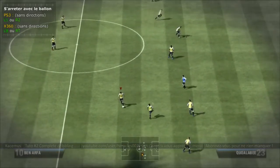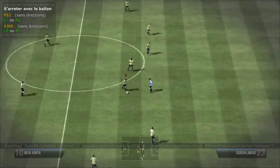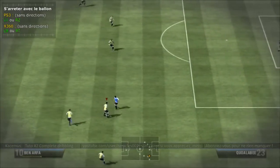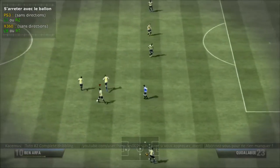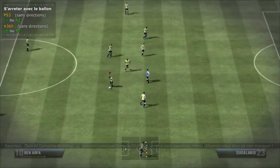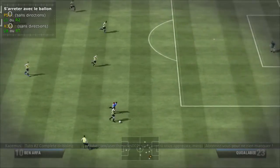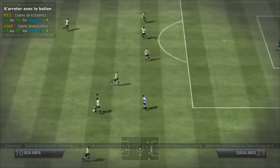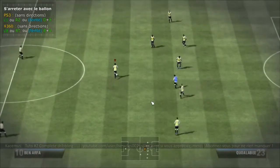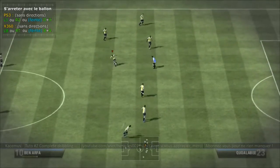Une autre façon de s'arrêter est d'effectuer une fin de frappe. Tout le monde est au courant des combinaisons, mais je vais quand même les expliquer. Fin de frappe : il suffit de tirer et d'appuyer sur Passe très vite avant que le tir s'effectue. C'est Rond et Croix sur PS3, B et A sur Xbox 360. Si on relâche toutes les directions au moment de la fin de frappe, le joueur s'arrête tout de suite.